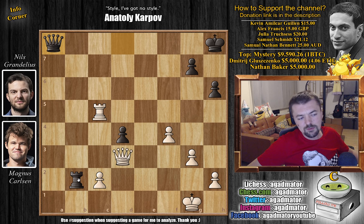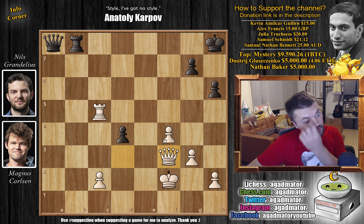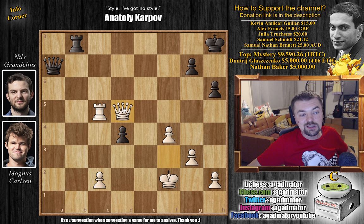Nils plays Queen to A8 with some ideas of Rook B1 check. But Magnus goes for the absolute best King to F2, not allowing anything to come with check, and there aren't really many great options for Black. Carlsen has some 8 minutes on the clock, and Nils has some 55 seconds. Rook back to B8, not allowing any tricks along the back rank. Now Queen to F3 — Magnus offers a Queen trade, and you cannot go into this Rook and Pawn endgame because the Black King is just too far away. Queen to A7, and now Queen to D5 by Magnus — he might even win another pawn.